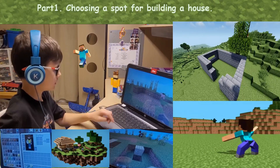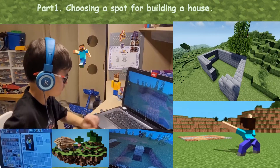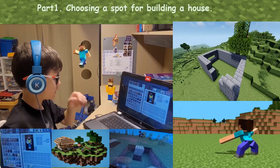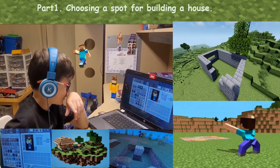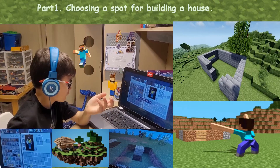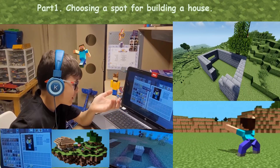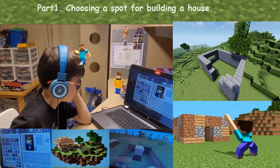Let's get into the inventory. We're going to need to go to the building section. Every good house needs quartz stairs — well, not every good house, but most houses.